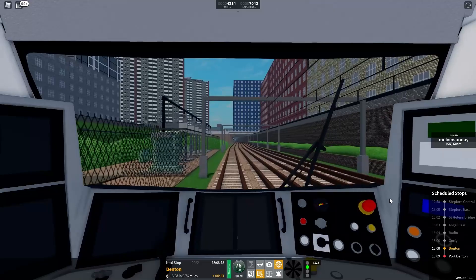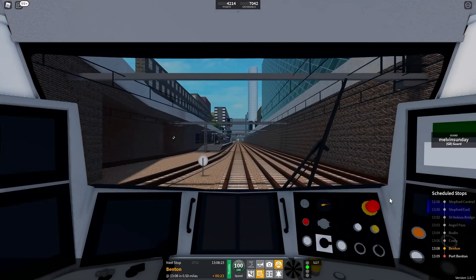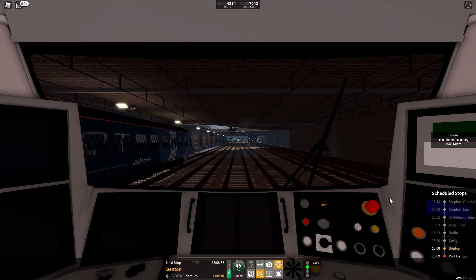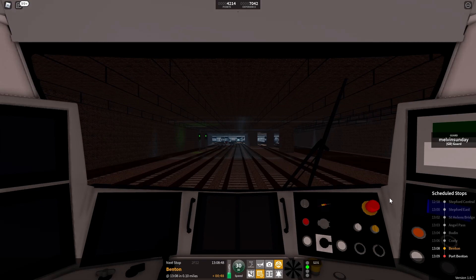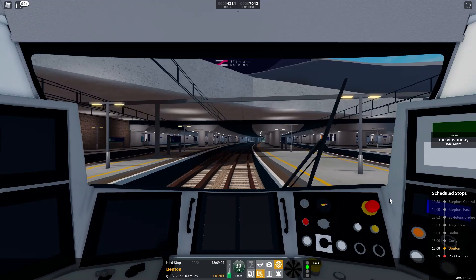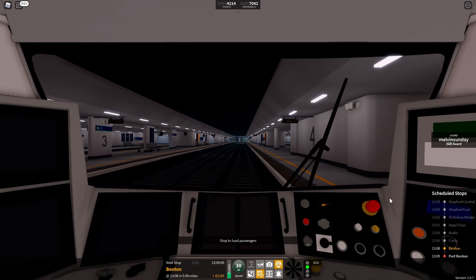That's my memory from my dancing days. Port Benton, the next station is Benton. Off we go to Benton, the second to last stop on this route, before pulling right to go to the final station, Port Benton. We'll shortly be arriving at Benton, change here for services to Connolly, James Street, Leighton City and Newry. Mind the gap. I remember when I started playing this game - I had the 707 and did Stepford Victoria to Port Benton.